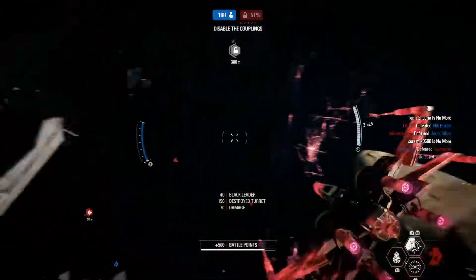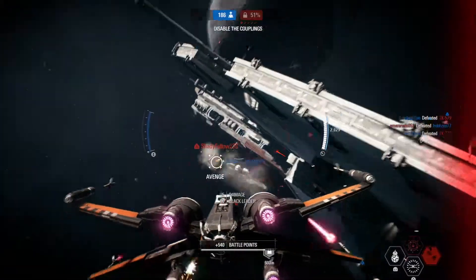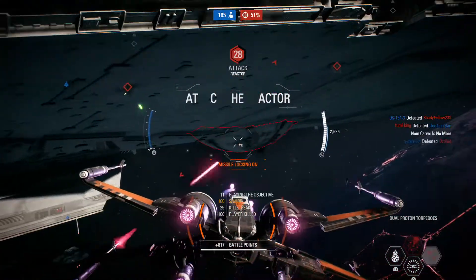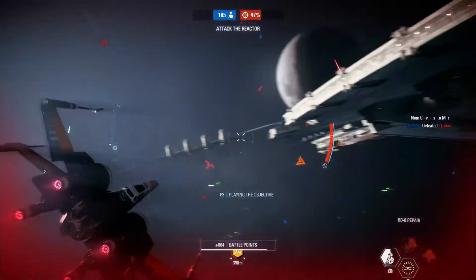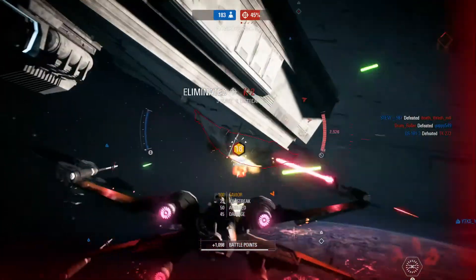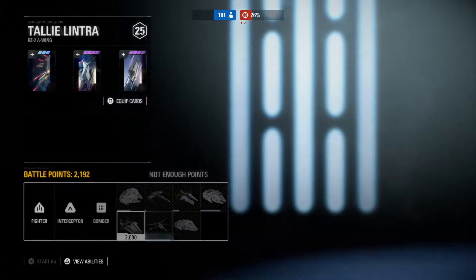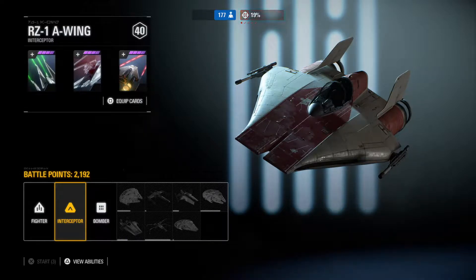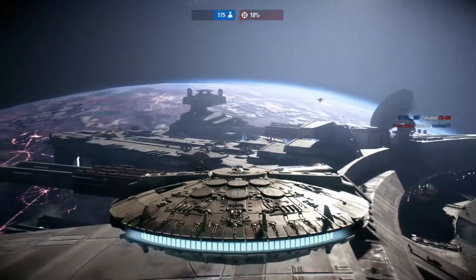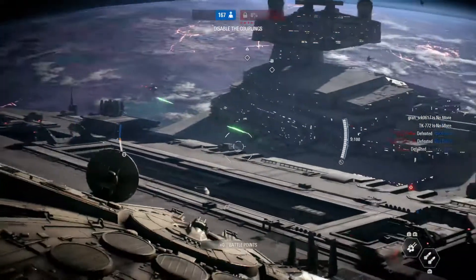And that's how it's done. The reactor is wide open. Hit it with everything you've got before the shields are back online. Falcon here, tell me where you need me. Shields back up. Concentrate fire on the power clamps.